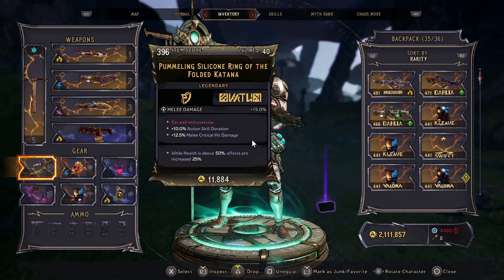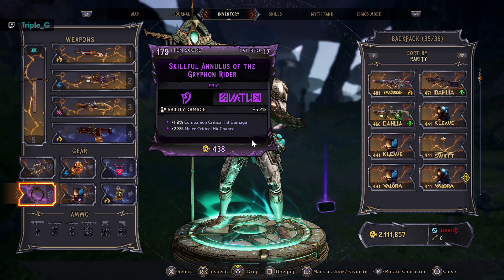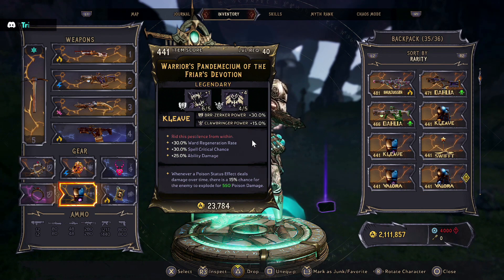You can mix in whatever passives you want to lean into — more melee crit, more melee damage, more ability damage if you want the Ghostblade doing more. The class mod I went with has more Berserker power. It's not perfect, but it has 25% ability damage boosting our Ghostblade, and the 15% DoT damage explosion chance is really nice and does poison damage, which synergizes well with the shotgun we talked about.